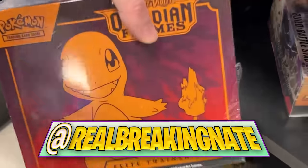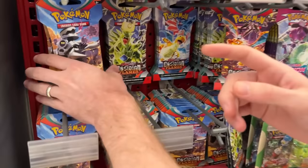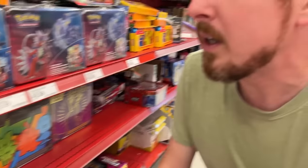Today we are buying one of everything from Pokémon Obsidian Flames. Our first stop is none other than Target, and they are stocked up at this Target on first location. We're literally gonna get one of everything from Obsidian Flames because look at it — they got everything. We need one of every pack artwork: we got Revavroom, Tyranitar, Dragonite, and Charizard.